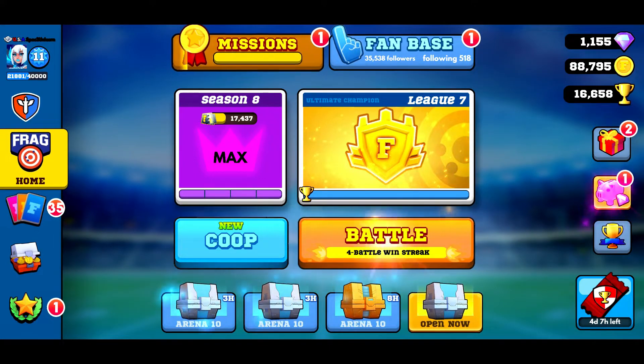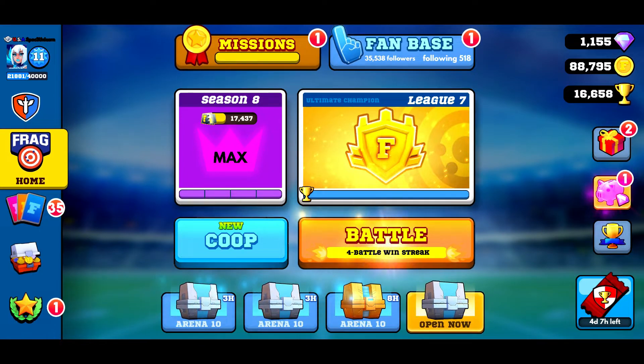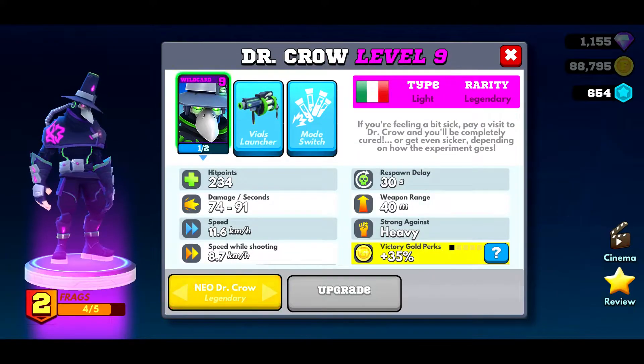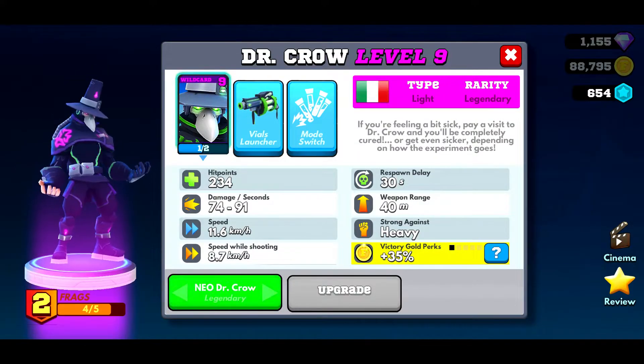He was able to be obtained through a free event which will eventually rotate in on the lower right hand corner of my screen. I have already completed the event and I'm about to get my 20th win. Basic statistical rundowns for a level 9 Crow: health points 234, which is really good for a level 9 card that's not a tank. Damage is very good at 74 to 91 per second. Speed of 11.6, speed while shooting 8.7, respawn time 30 seconds, weapon range 40 and strong.